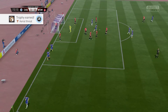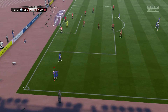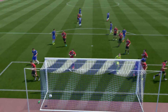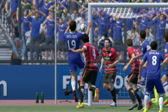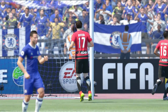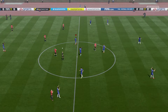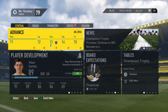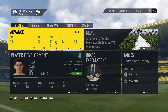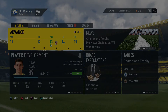Diego Costa finally gets his hat trick - aerial threat achievement. He's definitely on form with three goals already. First one by Terry hits the crossbar but Costa follows up with another header and gets his hat trick. Final whistle goes and another solid victory. Alright guys, that's the end of the first episode - keep tuning in, subscribe if you want more, and I'll talk to you in the next episode. Peace out!